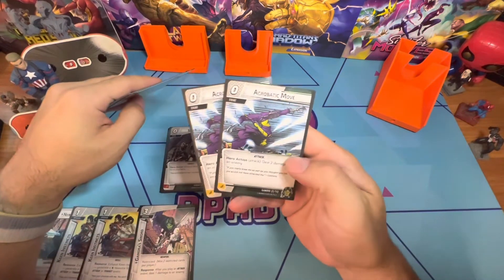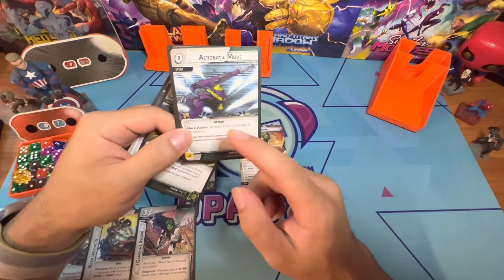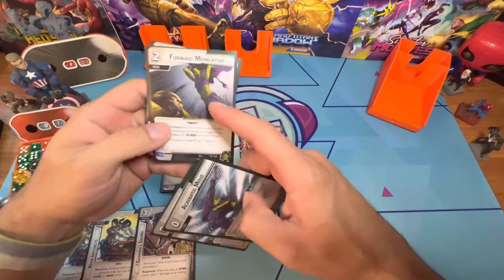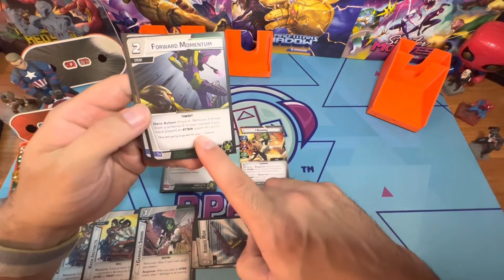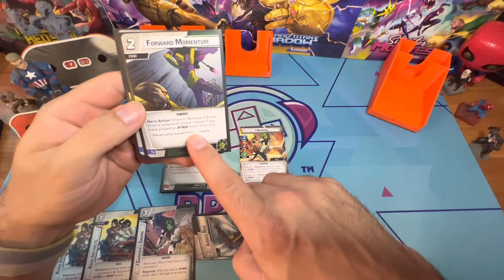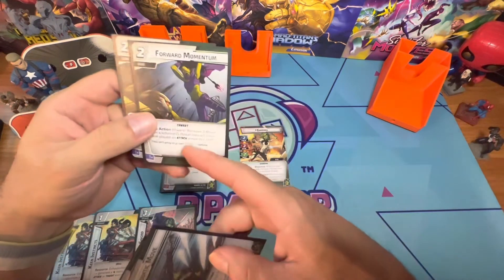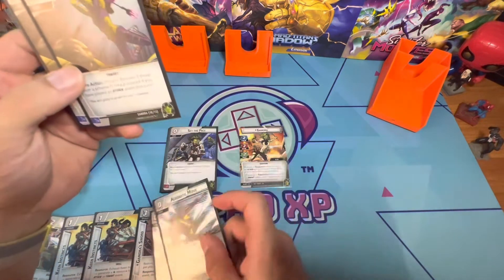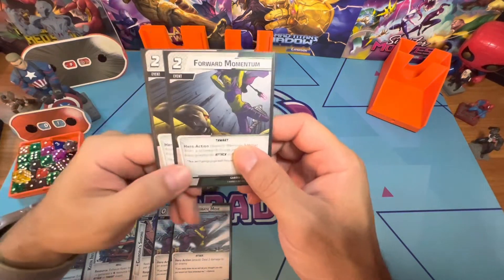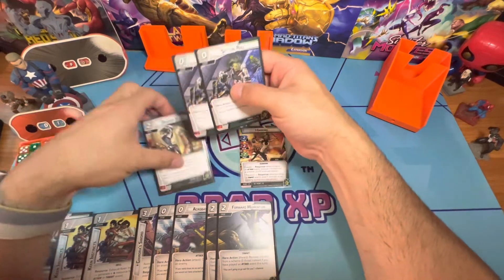Acrobatic Move deals two damage to an enemy at zero cost — don't forget this is an attack event, so when you play it you also trigger the removal of one threat. Then we have For Momentum — a two-cost event: remove three threat from a scheme, or five threat if you have played an attack event this turn. So you play the free zero-cost attack event and then play this to remove five threat. They synergize fantastically, and when you play For Momentum as a thwart, you also deal a damage.